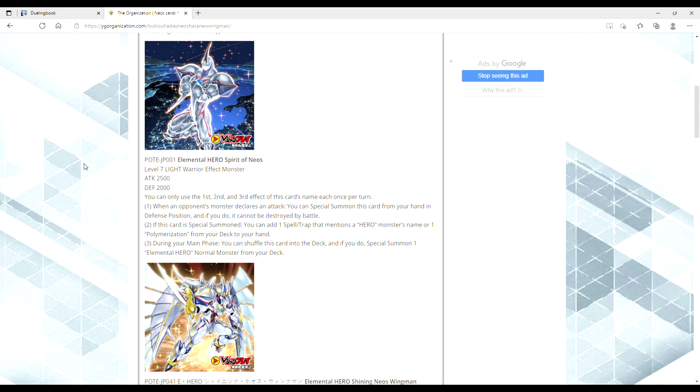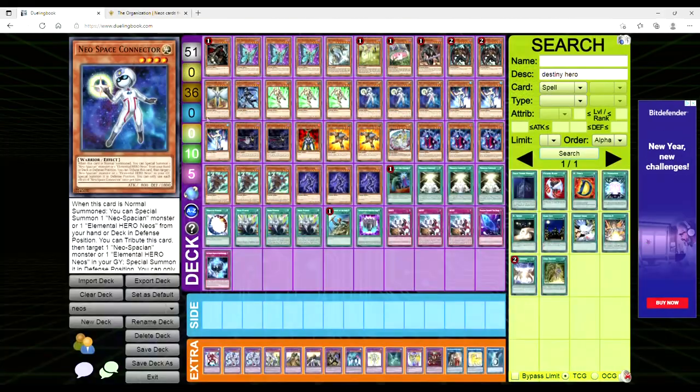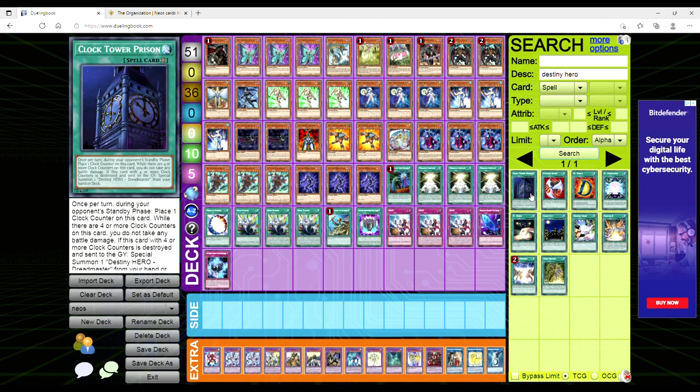You can only use the first, second, and third effect of this card's name each once per turn. When an opponent's monster declares an attack, you can special summon this card from your hand in defense position, and if you do, it cannot be destroyed by battle. Its second effect is that if this card is special summoned, you can add one spell or trap that mentions a hero monster's name or one polymerization from your deck to your hand. And then during your main phase, you can shuffle this card into the deck, and if you do, special summon one Elemental Hero normal monster from your deck.